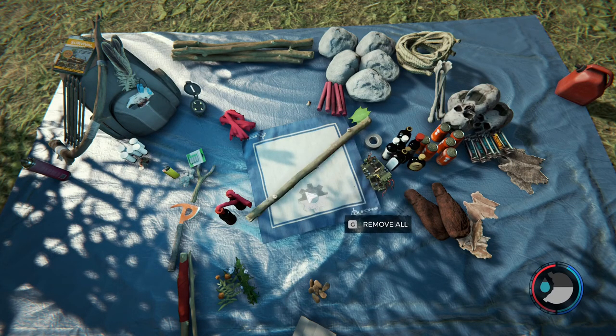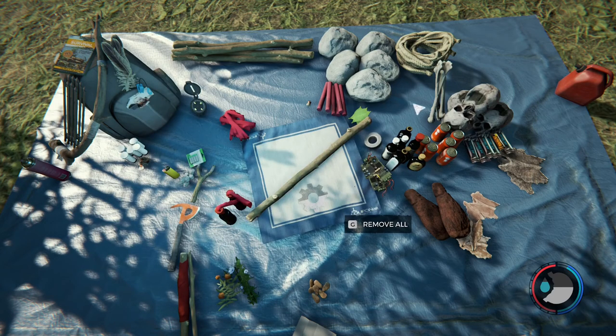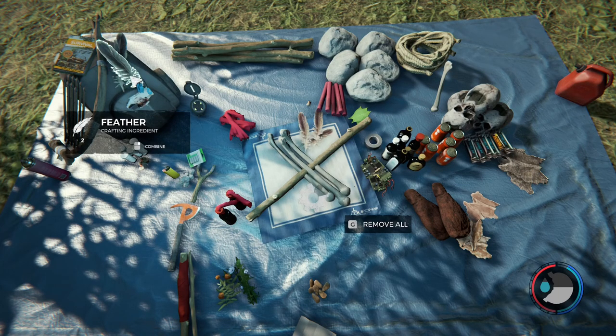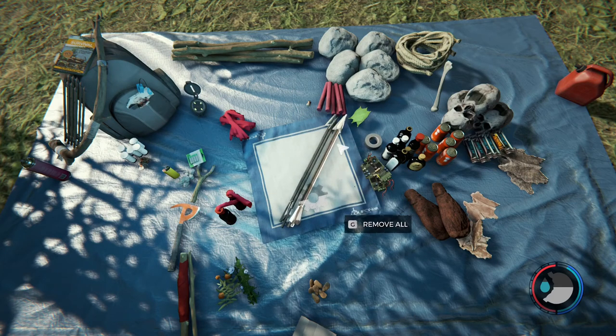The other type of arrow you can craft is the bone arrow, which is a little further down the crafting menu. That requires five bones, five feathers, and one stick. We do have bones, so let's craft those. You can see they look a little different — the arrowheads are bone.